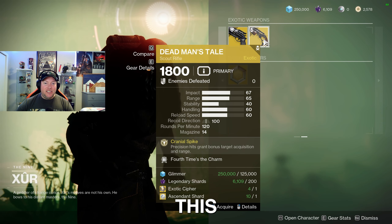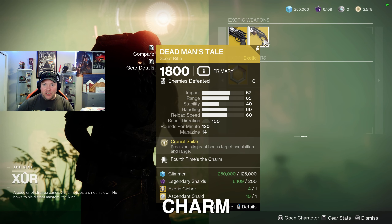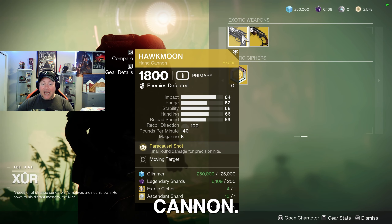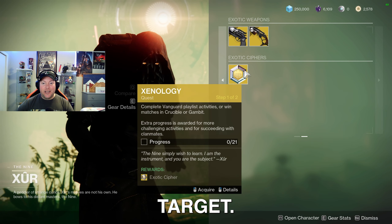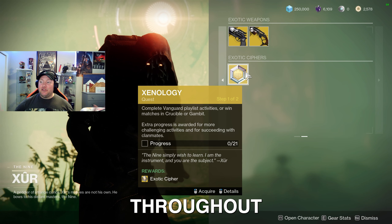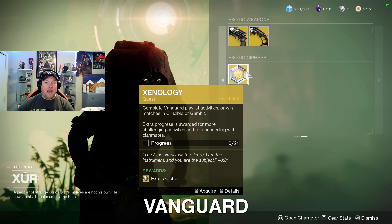Moving on over to the DMT this week — the Dead Man's Tale Scout Rifle — we are rolling with Fourth Time's the Charm. And moving on over to the Hawkmoon Hand Cannon, we're rolling with Moving Target. Make sure you're picking up your Xenology Quest — you can complete that throughout the week doing Crucible, Gambit, and some of the different Vanguard playlists.